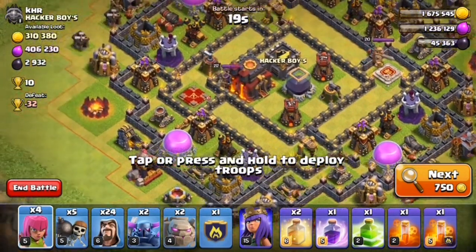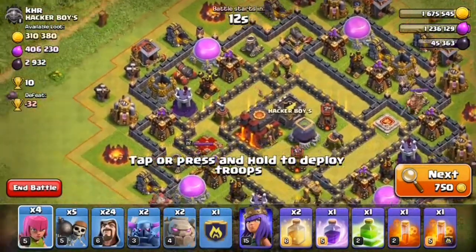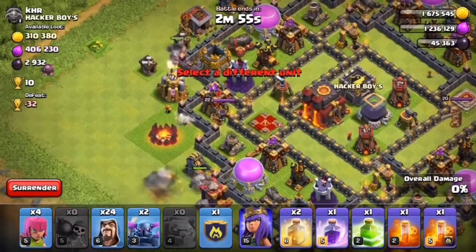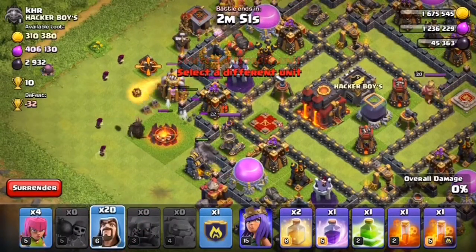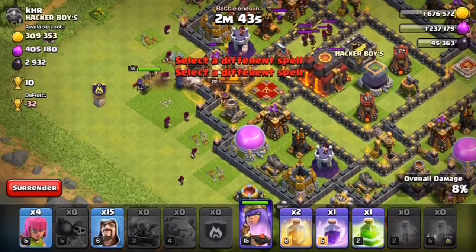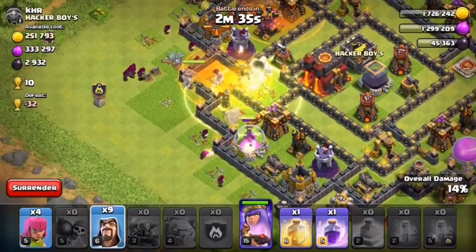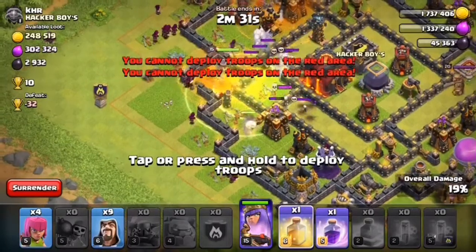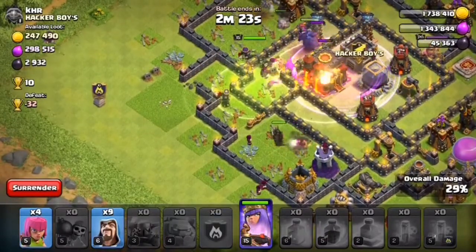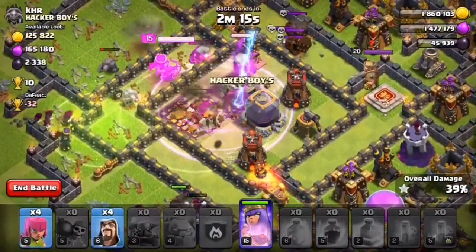I think we can take this for two stars. Let's attack! Two golems, wall breakers, and wizards go. I dropped my PEKKAs a little early. There are CC troops — poison spell goes there, and a jump spell to get everything inside. Two PEKKAs have gone in and one is outside. It's going good — drop our rage there, go for that dark elixir storage!